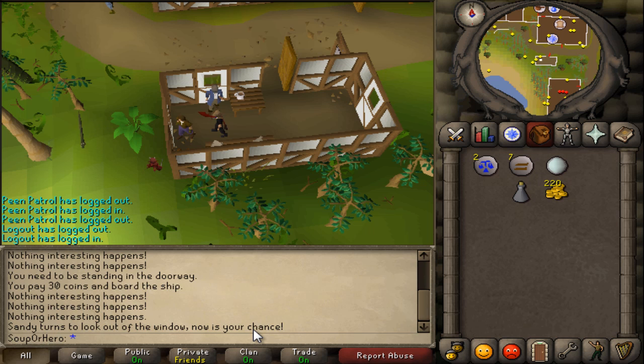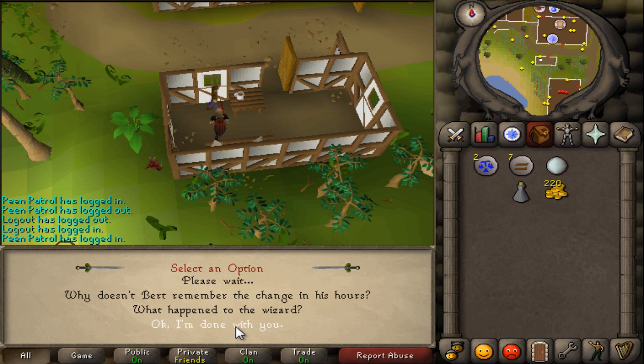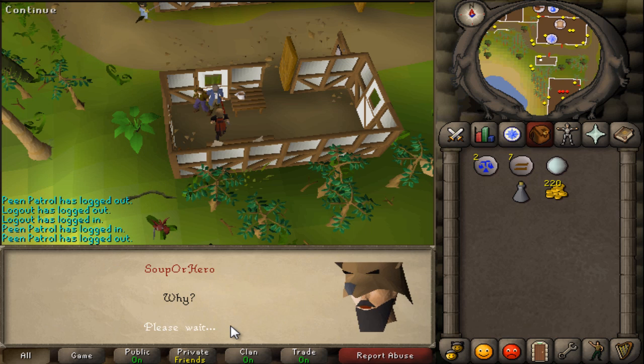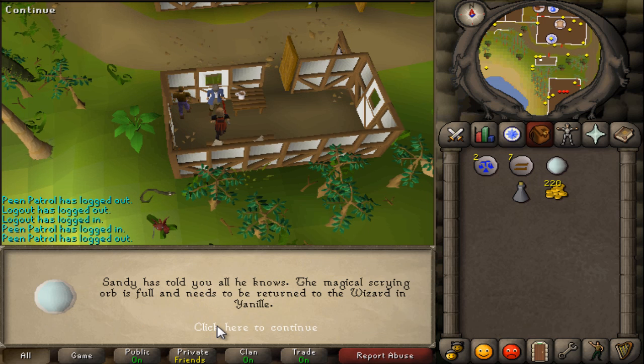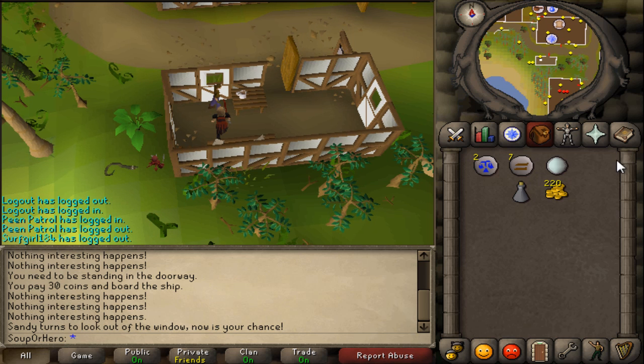Now activate your orb and then talk to Sandy. Ask him all the questions - 'what happened to the wizard?' - and apparently Sandy killed him. Not cool. So you've got all the information you need, now head back to Yanille.